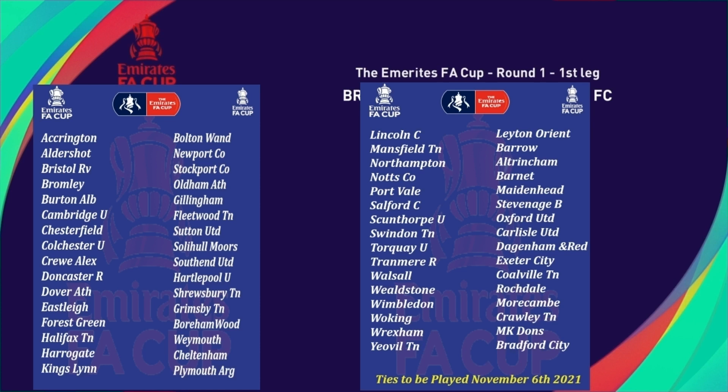Welcome to the FA Cup playthrough where we've reached the first round proper, where the League 1 teams, League 2 teams and National League compete for a place into round 2. We have 8 byes going into round 2, which makes the number up to 64 teams in this first round — 32 ties.